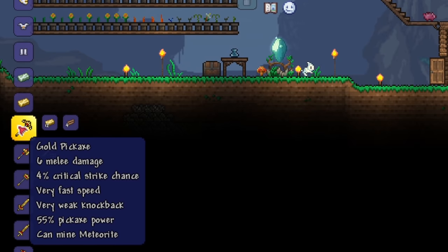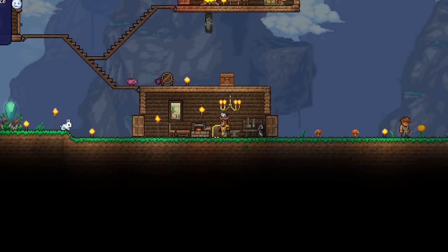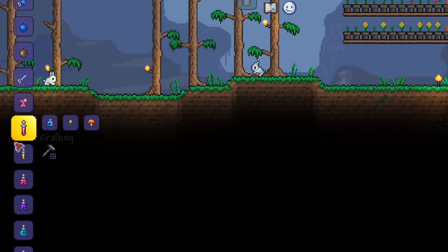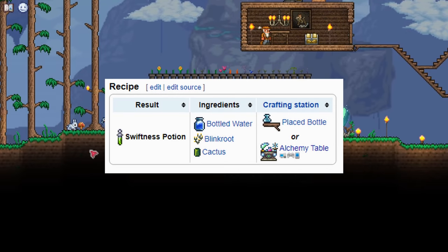Let's also make a gold pickaxe for faster mining speed. You don't really need to make the pick, because now we're going for the Brain of Cthulhu for the Deathbringer pickaxe. We'll be doing this boss fight seriously, so craft some regeneration potions with daybloom and mushrooms, and an iron skin potion as well, which uses iron ore. If you want, you can make a swiftness potion as well, which uses cactus.